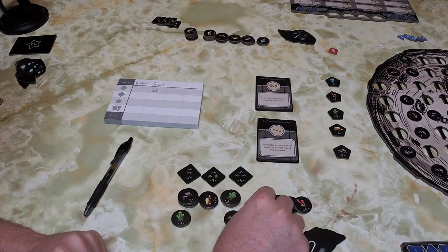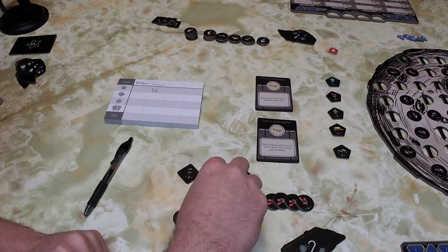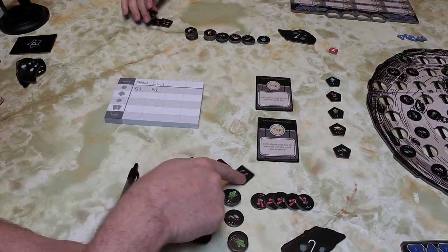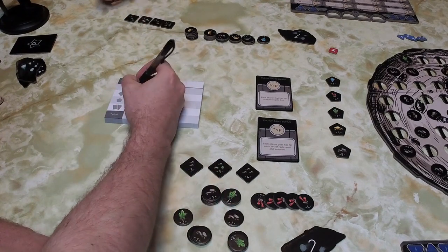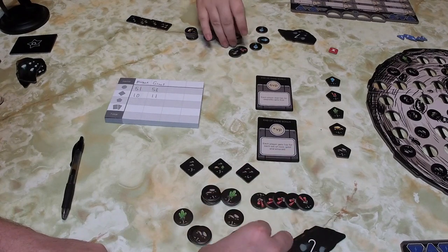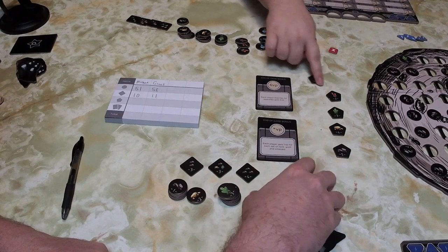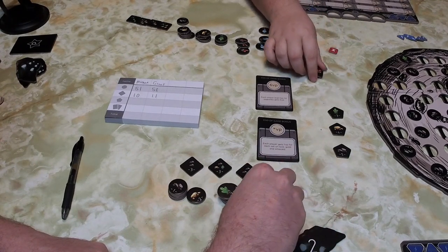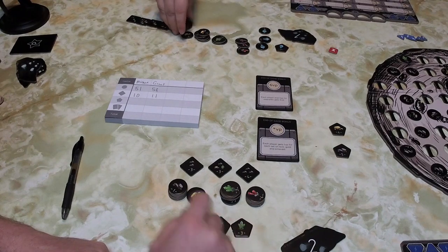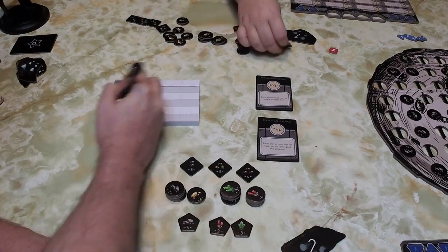Grant counts up his delivery tokens and gets fifty-one points. We then score the turn-in bonuses: I got four, three, and three for ten points total; Grant got one, two, three, and five for eleven points. We then score for who has the most of each color — I get three blues, Grant gets five reds, I have more greens, Grant has nine gold for that category, and I have six rocks for ten points while Grant gets five.